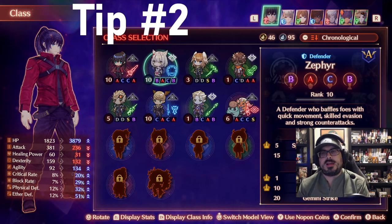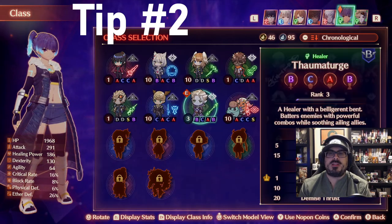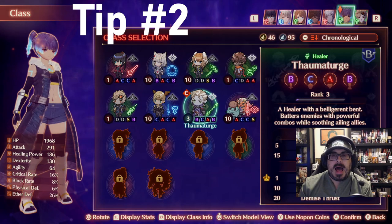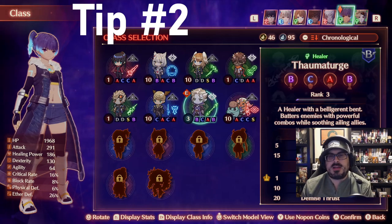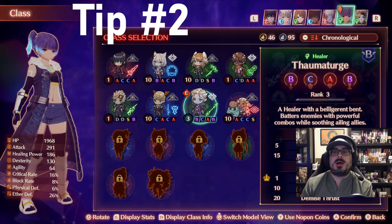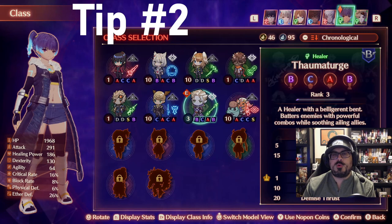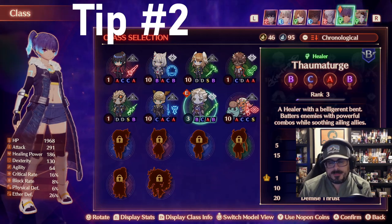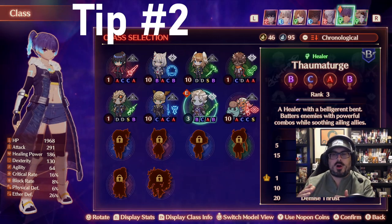Tip number two — and we're going to stay here in our party composition class selection menu. You can see at the top of the screen I currently have two attackers, two defenders, and three healers with my third healer being a hero. I really like a balanced composition of two, two, and two with a third flex or auxiliary character. I don't always use the hero as that flex, but I've found that to be pretty helpful. Oftentimes I'll have that flex slot be whatever new class I just unlocked, so I can learn it on my other characters more quickly.